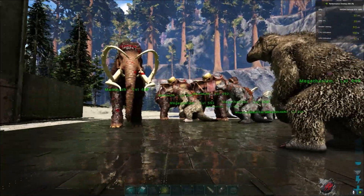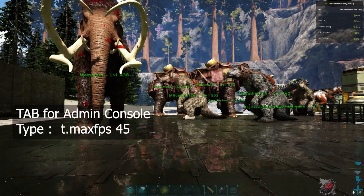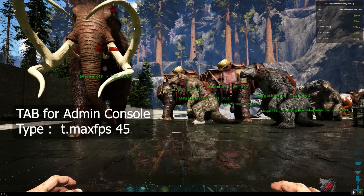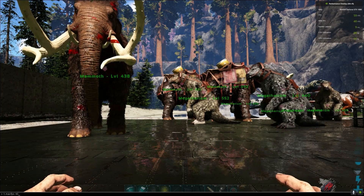Now let's limit it to 45. Press Tab then type 't.MaxFPS 45' and press Enter. As you can see, my FPS is now kept around 45.